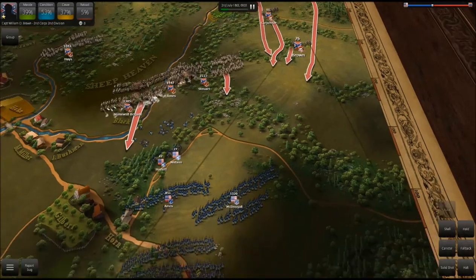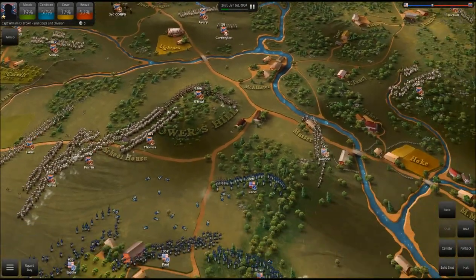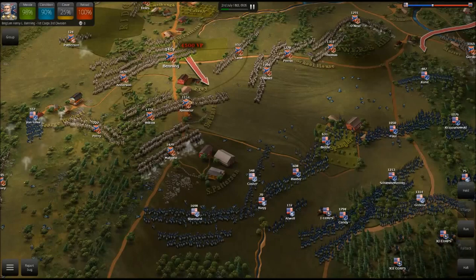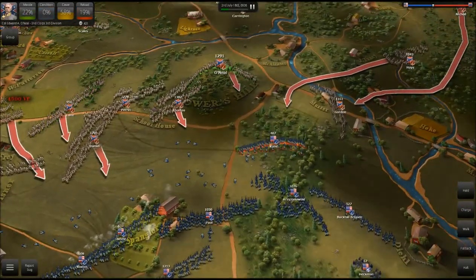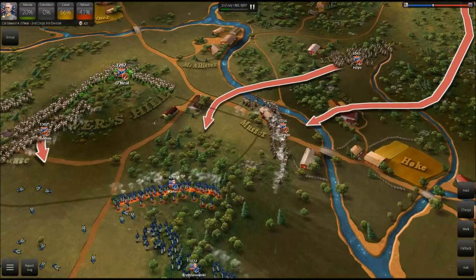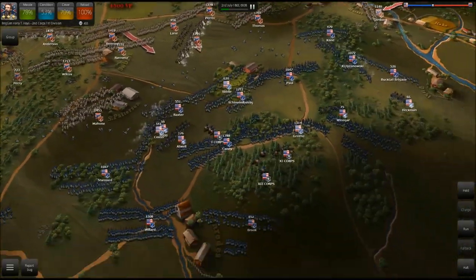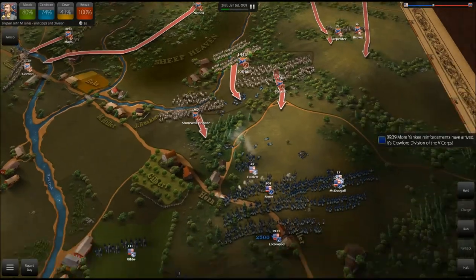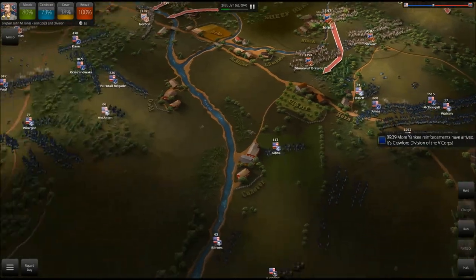Our cannons are also on the way. Let's switch to shell shot and start opening fire on McDougal. Our center line is crumbling a little bit — not substantially, but enough to worry about. Let's move Hayes and Nickel this way. We are sort of retaking the center now, starting to push those Union brigades back — that counterattack did not work. They just don't have enough manpower at the moment. Gordon fires up this volley — I can't believe Kane is still fighting, that guy is tough. More Yankee reinforcements have arrived — it's Crawford's Division of the 5th Corps. That's a lot of infantry coming, so we just want to keep our positions and keep dealing damage.